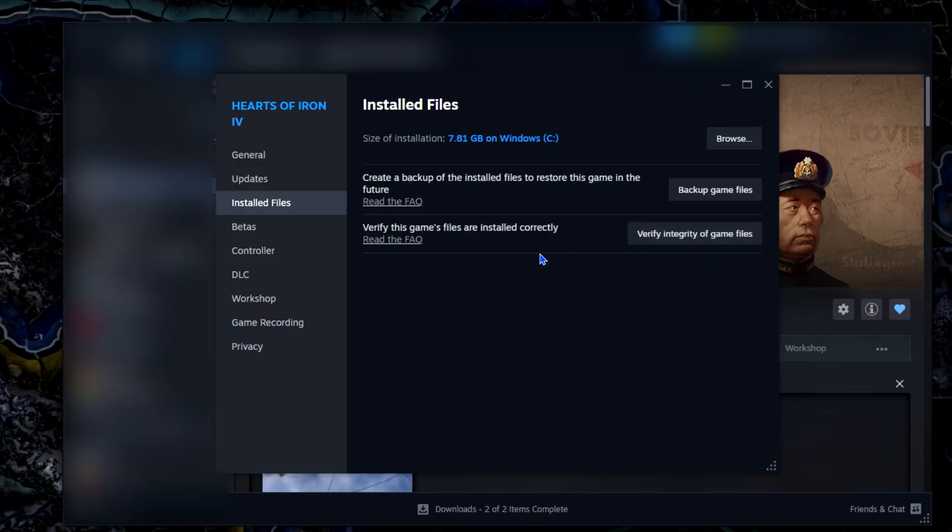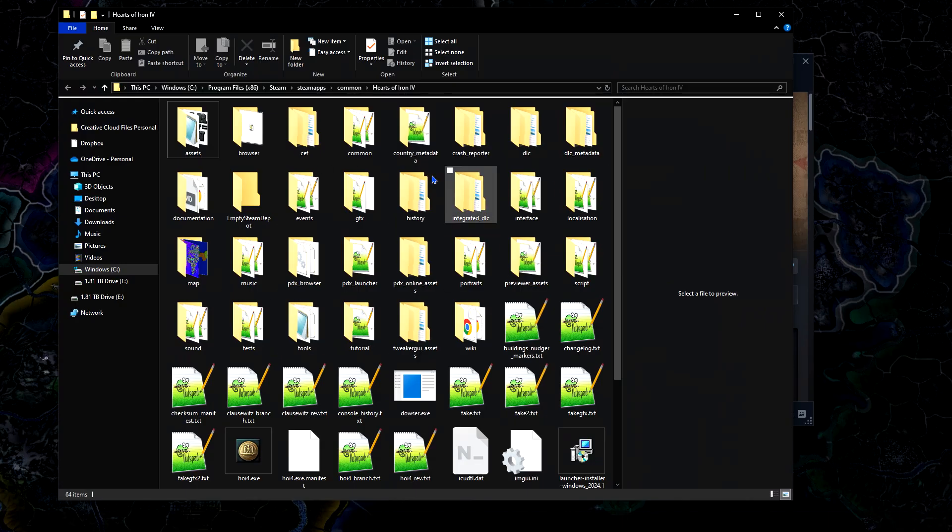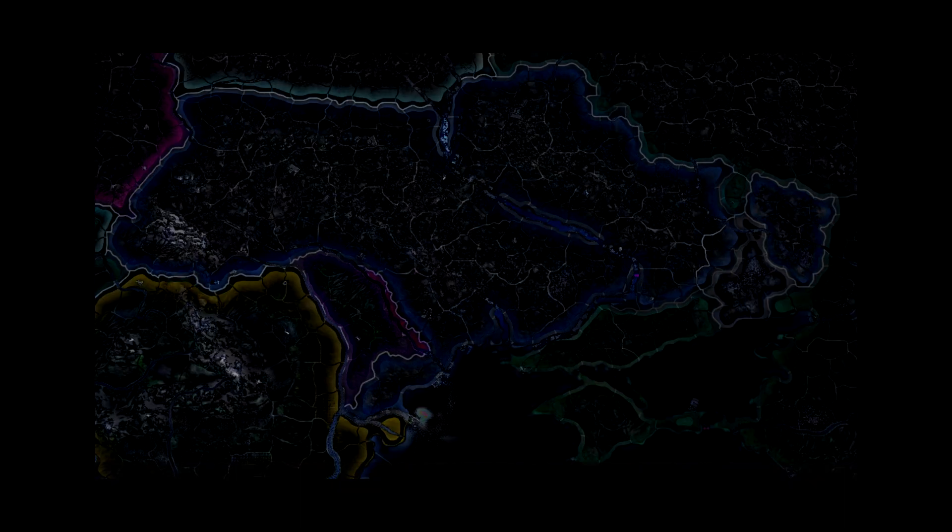If the game just happens to break, or you don't have files that you need from the game's code, you can click this button right here and it'll fix those issues by pretty much just re-downloading whatever you don't have, and it'll be downloaded into this folder right here.